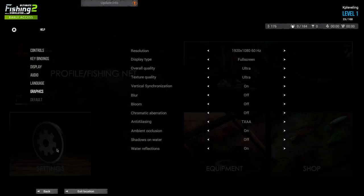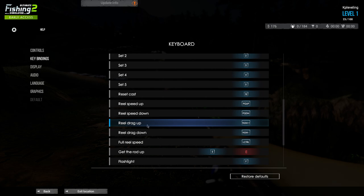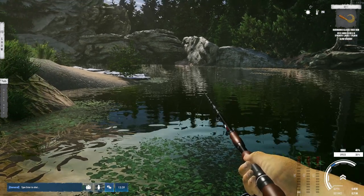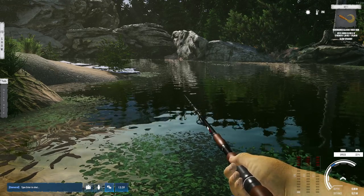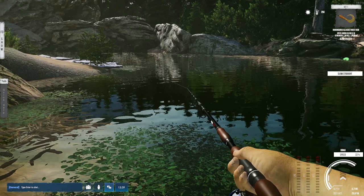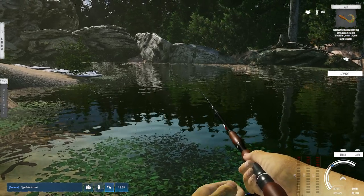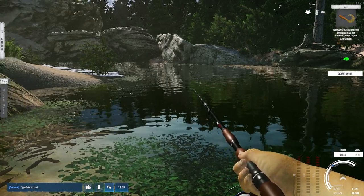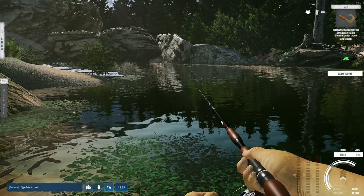In the key binds I set reel drag up and drag down to minus and plus on the numpad — you can change that to whatever you're comfortable with. For spin fishing you can reel at speed 20 using the mouse wheel, but that's slow. What I do is reel in and watch the presentation icon — when it turns green you're doing the best presentation and will attract more fish. It takes time, but it works.